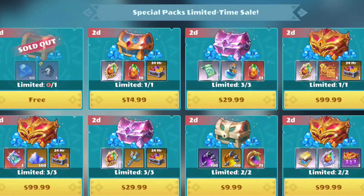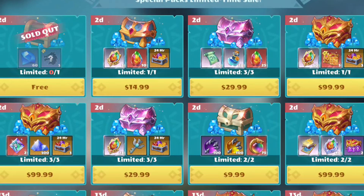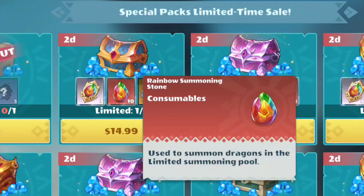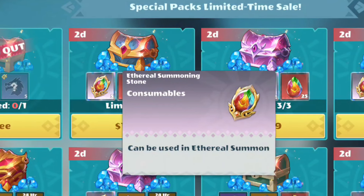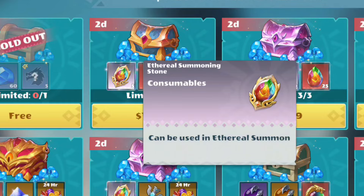A general rule you might want to follow is that everything you buy shouldn't be able to be gotten as free to play. So even though these advanced summoning crystals and all of the epic SP summoning crystals look like a good purchase, it's probably not where your money is best spent.